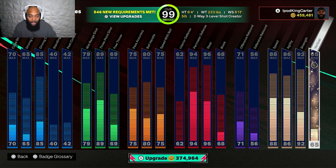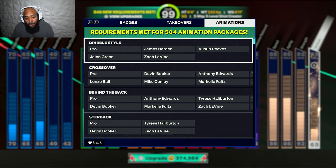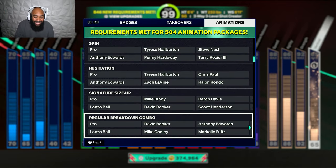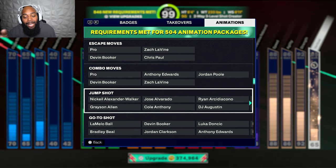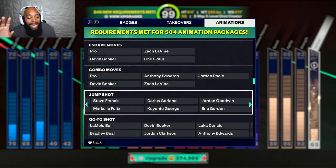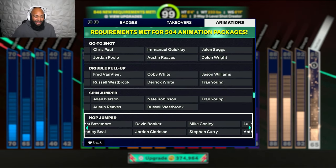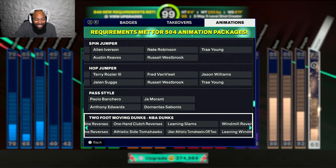I want to show y'all something — it says 546 new requirements met. From a 60 overall, look at the animations I get. Look at the crossovers I'm able to get, the behind-the-backs, the step-backs, the spins, the hezzies, the signature size-ups, the regular breakdown combo, aggressive breakdown combo, escape moves, combo moves. I'm getting so much here. Look at all the stuff that unlocks — it ain't just these, I'm getting everything. It's just so beautiful. Look at all these dunks that I get.